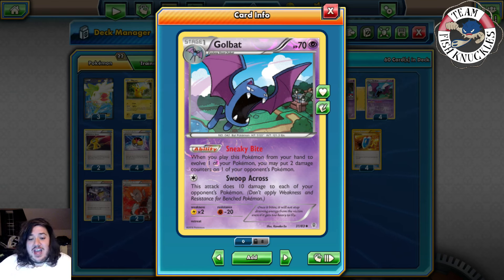M Gardevoir is more or less a negative matchup — similar to M Mewtwo but they aren't weak to Psychic, meaning you can't pressure them as easily. Worse, they can use Despair Ray to discard your bench Pokemon so you can't knock them out. Mega Guardy makes it very hard to set up damage with Golbat. You may still come out on top simply because of Beedrill.